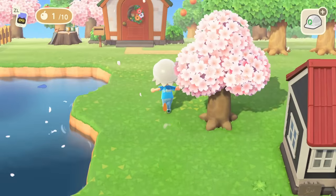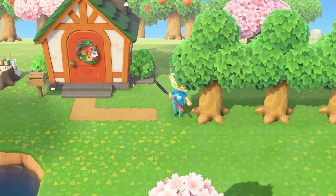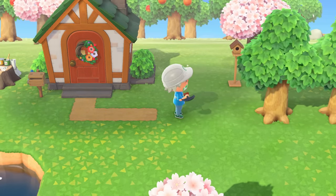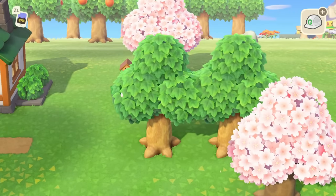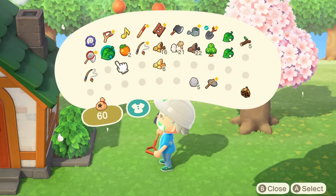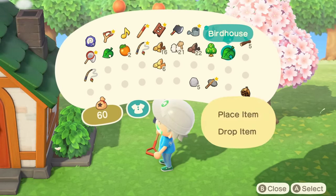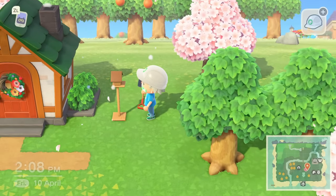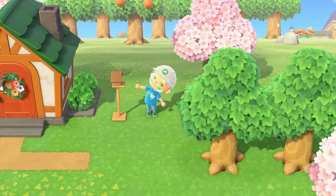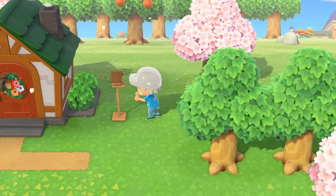In the same process you also get that furniture for yourself, so you can make it any time you want. Then once the population goes up — you have to wait a bit of time for them to move in — resident services expands and you get an exciting new addition to the island. This will trigger Project K to get KK Slider to put on a concert on the island. The process is that you talk to Tom Nook about the project itself, and then you'll need to talk to Isabelle about your island evaluation.